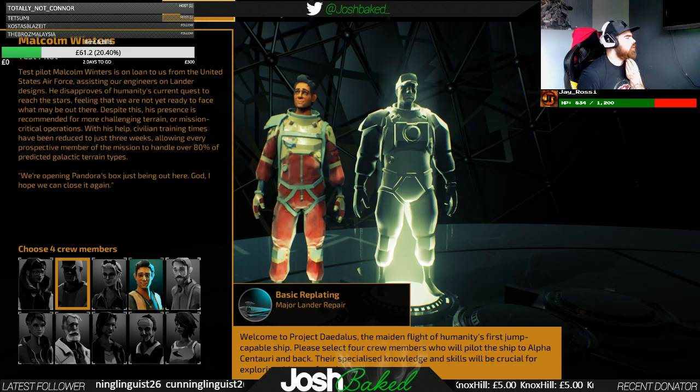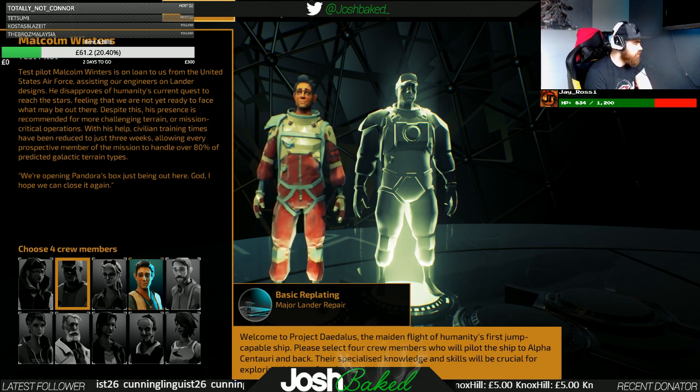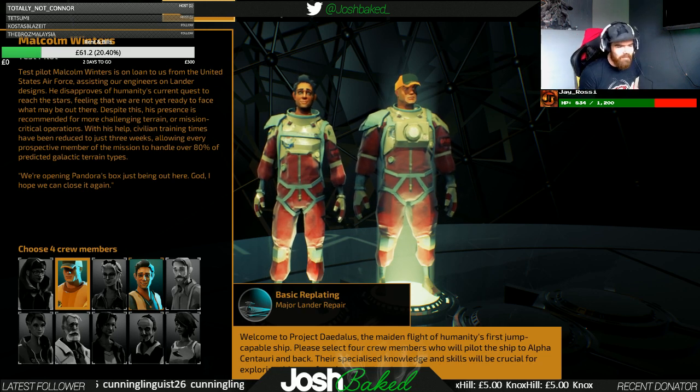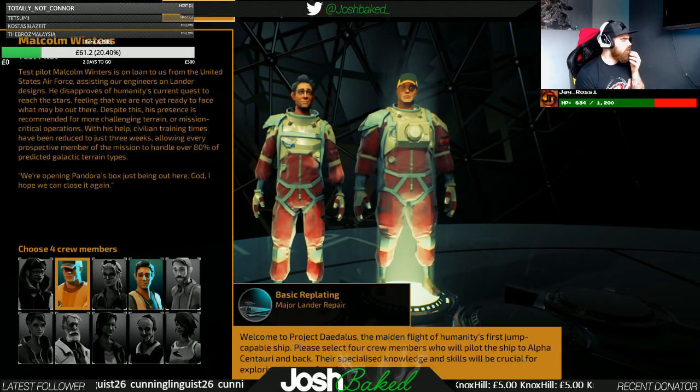Malcolm Winters is on loan to us from the United States Air Force, assisting our engineers on lander designs. He disapproves of humanity's current quest to reach the stars, feeling we are not yet ready to face what may be out there. Despite this, his presence is recommended for more challenging terrain or mission-critical operations. With his help, civilian training times have been reduced to just three weeks. No song requests today — we're going to be listening to the game and nothing but the game.